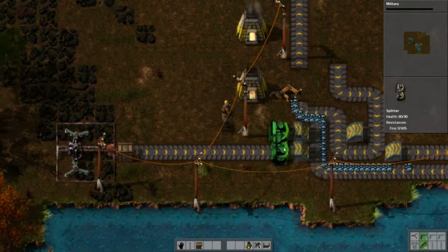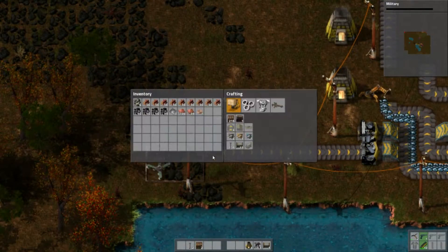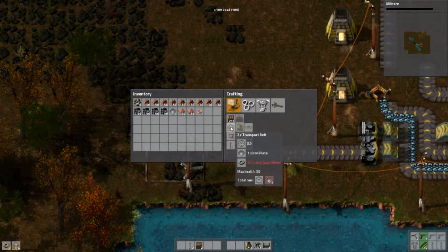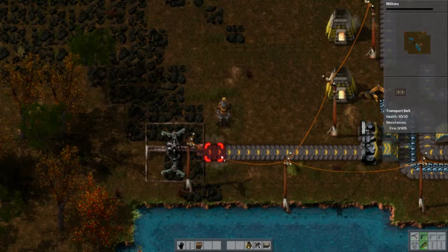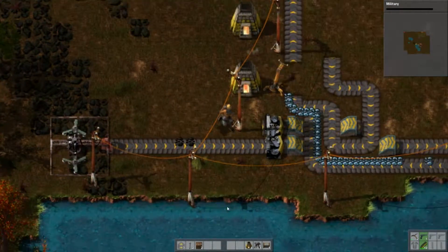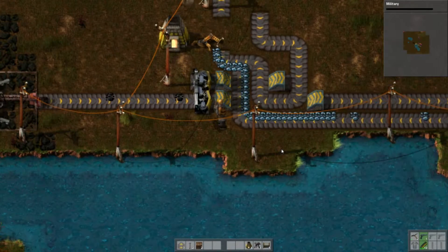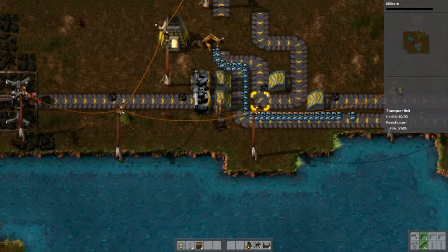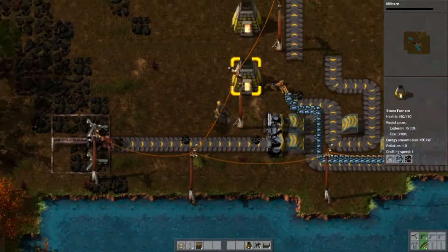That'll be quite fine. And then I put that splitter there. I'll quickly slap together a couple more belts so this coal processing can feed it. That'll split it, then it'll go into both systems. Quite neat. And there, as you can see, coal just going around there, being loaded straight into the furnace on automatic.